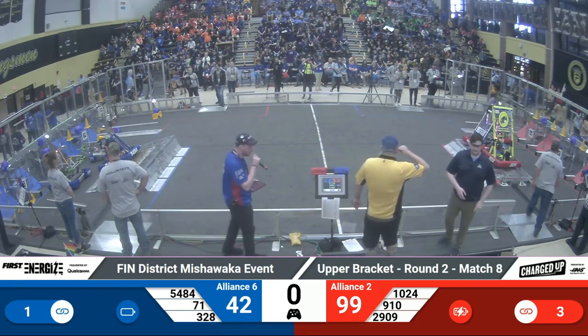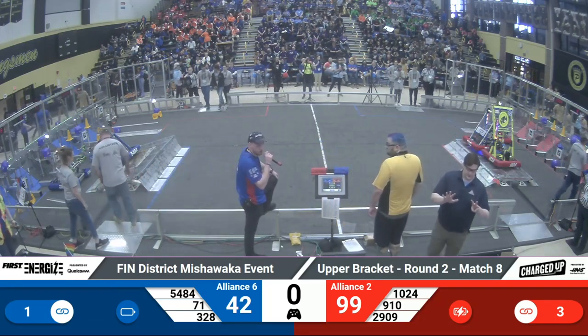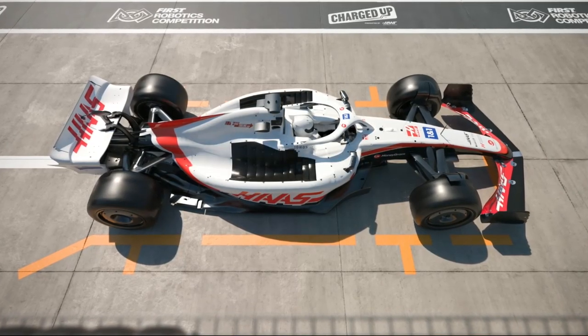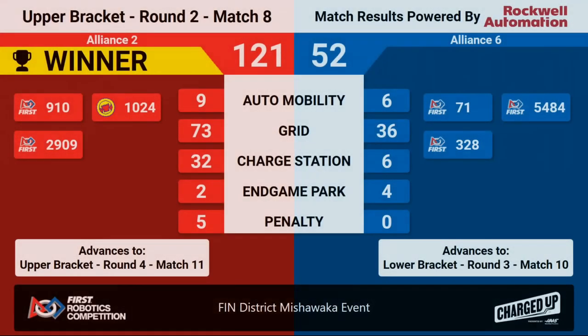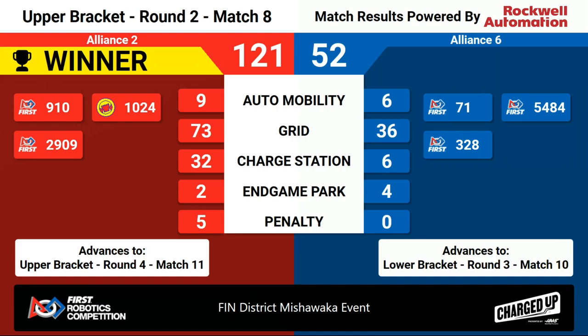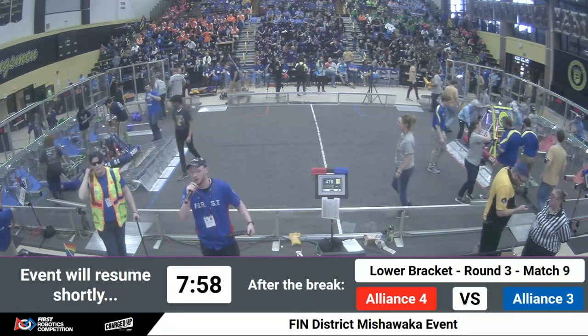Lights are green. Go get your robots, and let's look at the scores for match number eight. Looks like we've got the Red Alliance with the win — Red with a score of 121, Blue Alliance with a score of 52. Red advances to the upper bracket, round four, match number 11. Blue Alliance advances to the lower bracket, round three, match number nine.